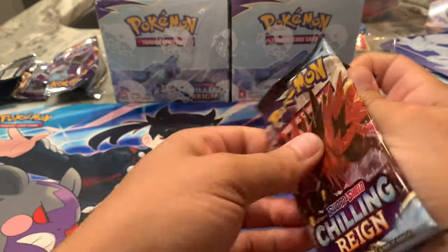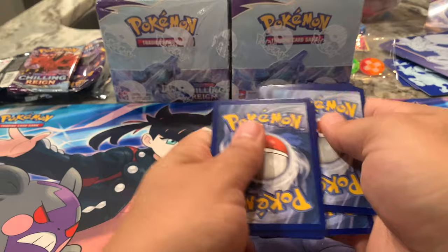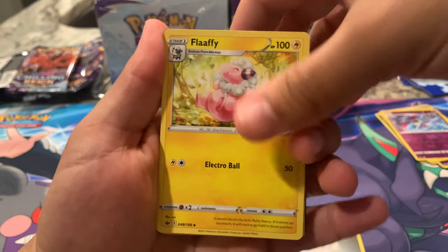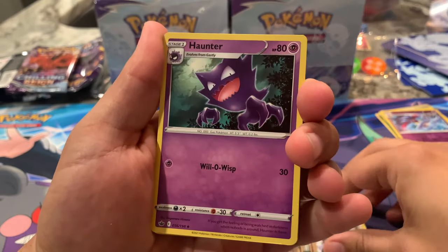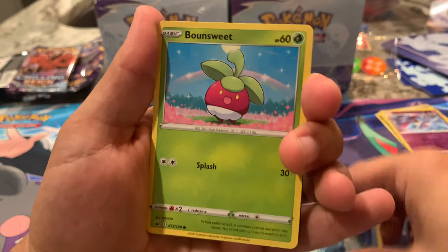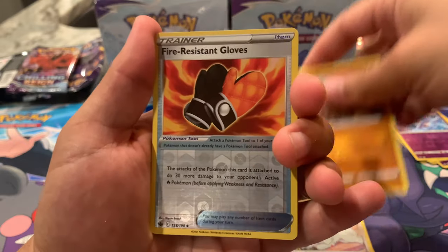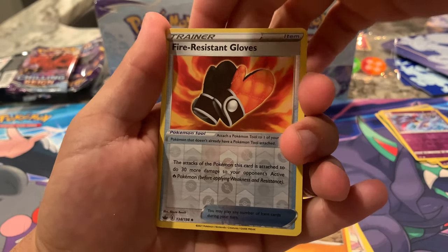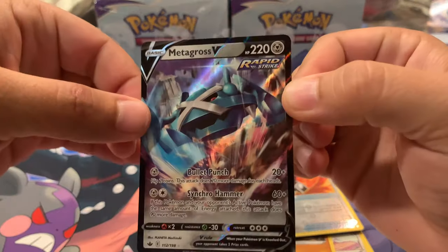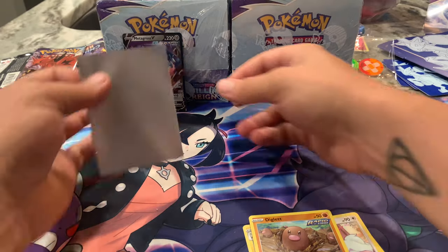Pack six — Zapdos pack art. Another white card — it'd be funny if the last half were all white cards. Metal Energy, Flaaffy, Klara, Haunter — love that art — Hatenna, Sobble meditating, Bounsweet, Furfrou, Diglett Rapid Strike, Fire-Resistant Gloves as the parallel, and a Metagross V Rapid Strike. I think I pulled this in my pre-release box, so that's nothing new for me, but I'll put a sleeve on it. It's a V card — I'll use a sleeve.